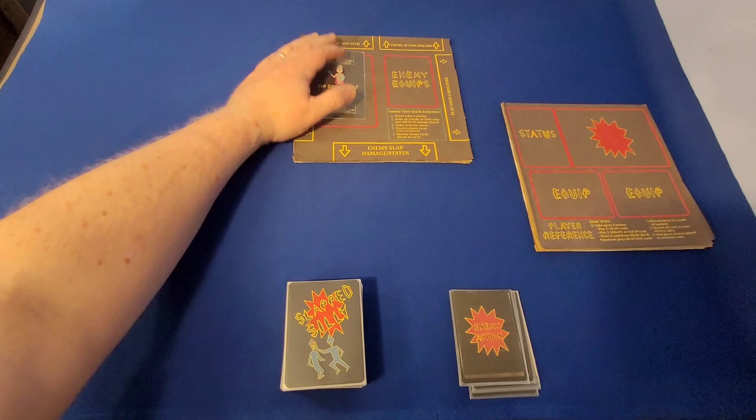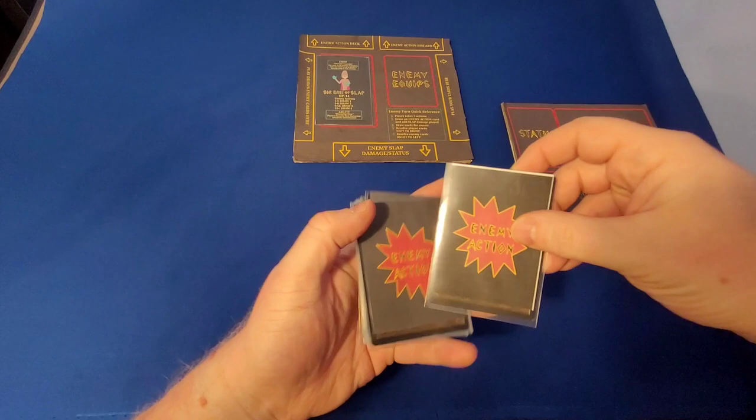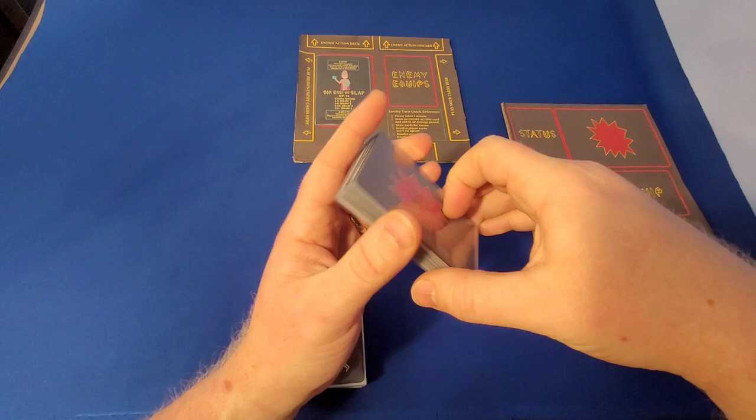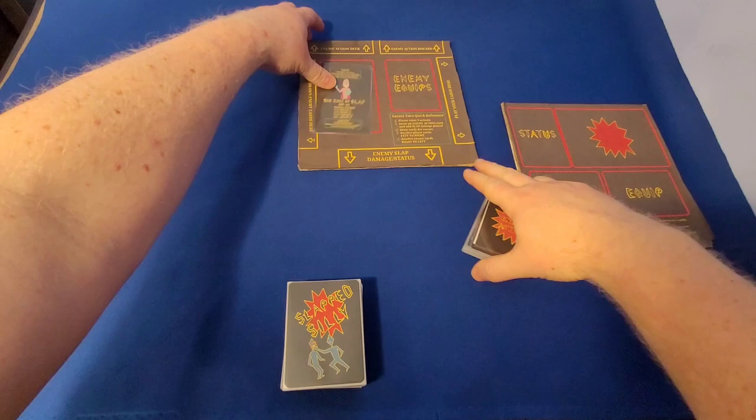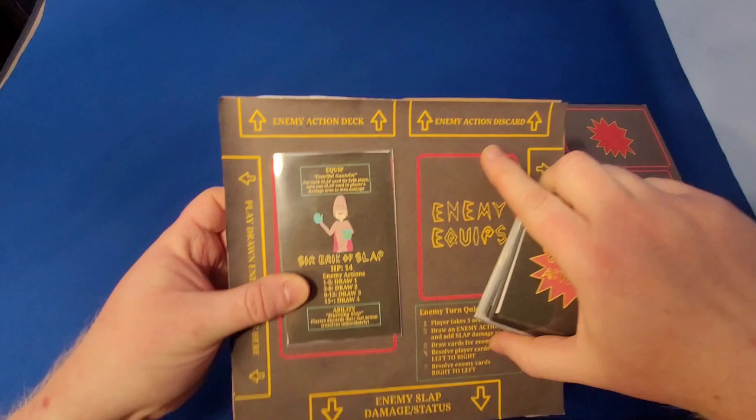We also have our enemy action deck. These are also proxied — they're actually proxied out of magic cards from my local gaming store, Grandmaster Games, a wonderful gaming store if you are in the Chicago area. I'm going to go ahead and shuffle these to set them up, and I am going to put them at the top left where it says enemy action deck. It also says enemy action discard here, so I'm going to put the deck at the top left, and then as I draw cards from it, I will put those to the right.